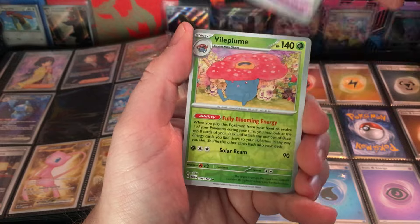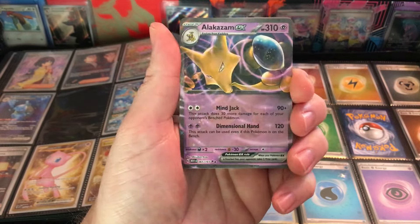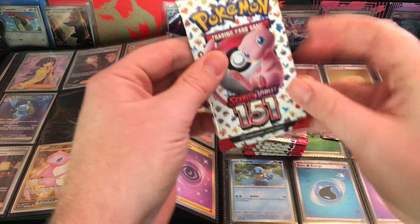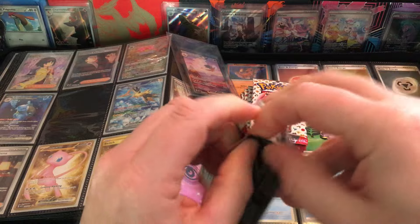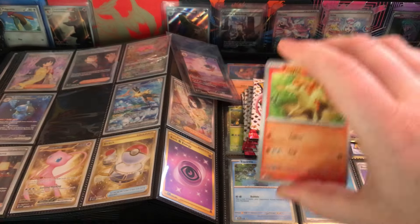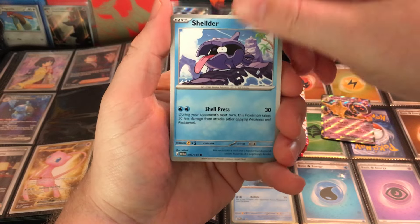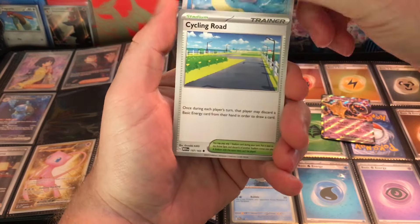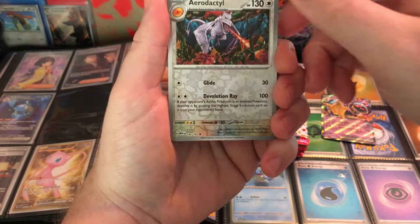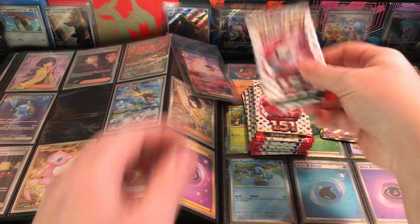Got a different camera angle here with the binder view. Got leftovers reverse and Alakazam ex — first kind of hit there. Prices for these cards are coming down a little bit. That's what happens with Pokemon cards: when the set first comes out the price goes up, then it goes down, and sometimes the price goes back up and sometimes it doesn't. Firo reverse, Aerodactyl reverse — nice little reverse — hello rare there.